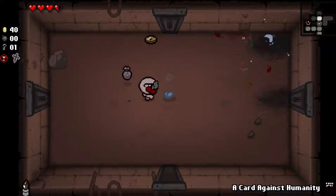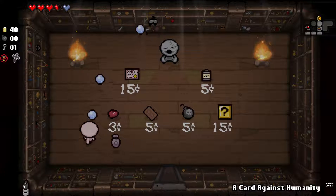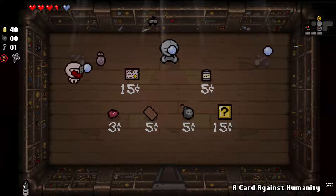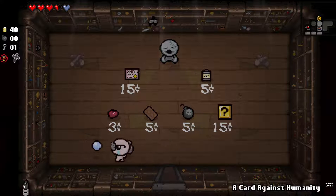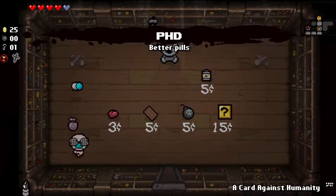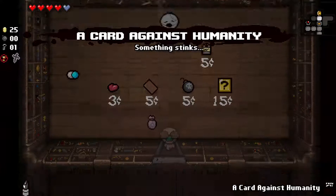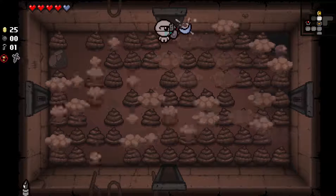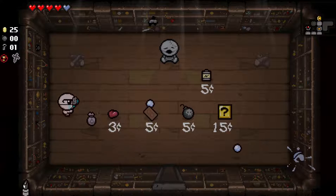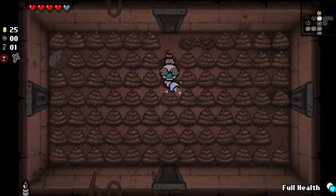We'd like to get a black heart as soon as possible; a blue heart works just as well to secure one. I believe More Options only affects item rooms, which we don't really have anyway. I'll take PhD because it's really good - from it we're gonna get a full health pill, which is good. We'll pop this poop, which kind of sucks, and we'll carry the full health pill with us. Maybe we can find a use for that at some point - meaning it could stop us from dying.